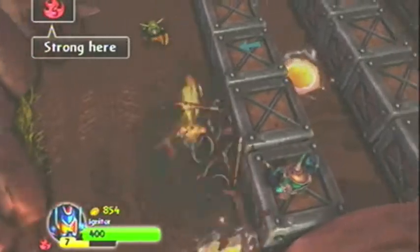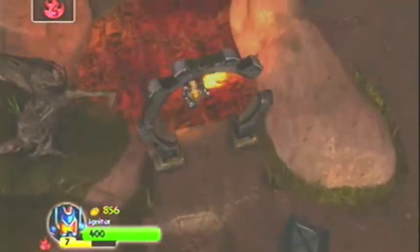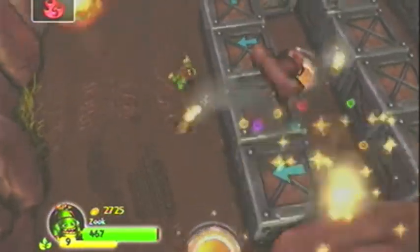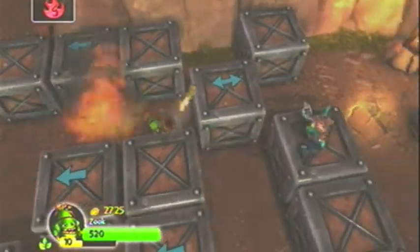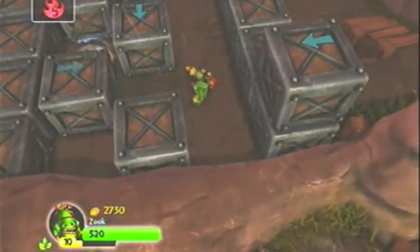For this fire gate I went ahead and brought in Igniter just to get through. There's a bunch of trolls on top of the boxes, so what I did was use my Zook, who is fully upgraded with the Merv Mortar upgrade. He's able to take out most of the ranged opponents from the ground floor and still attack all of them, which is really convenient.